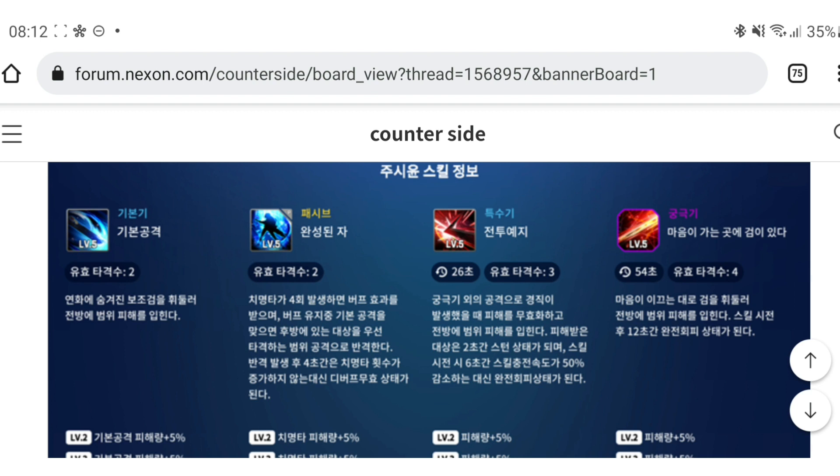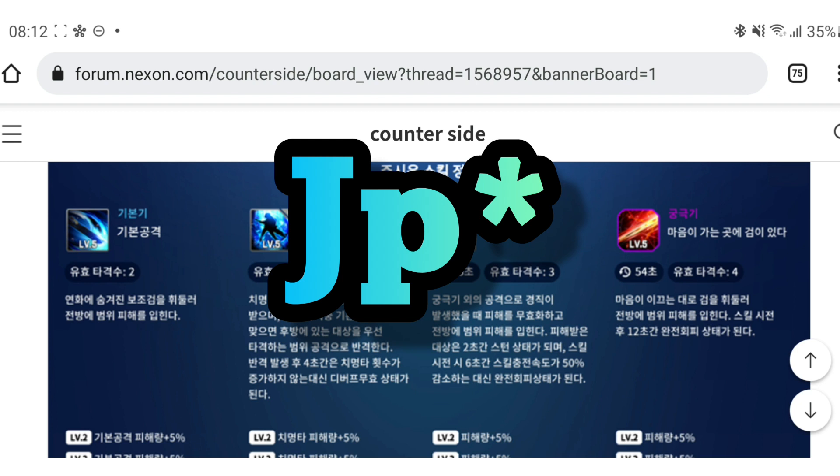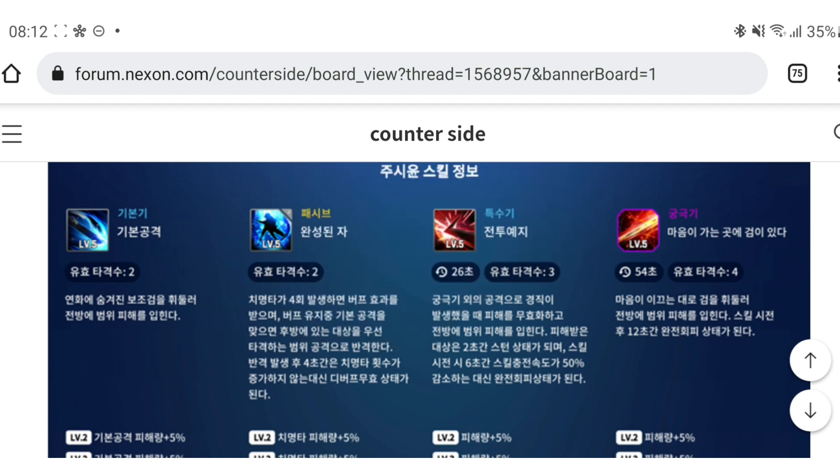Taking a look at his ultimate, 'Cut Through Reality': deals damage to targets in front and evades all attacks for 12 seconds after casting. At skill level 5, the cooldown is reduced by 6 seconds each time the passive counter-attack is used. So once his passive is propped, he'll keep reducing his cooldown — the best build for this character is definitely cooldown-focused.